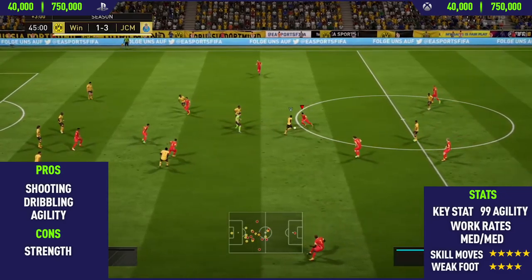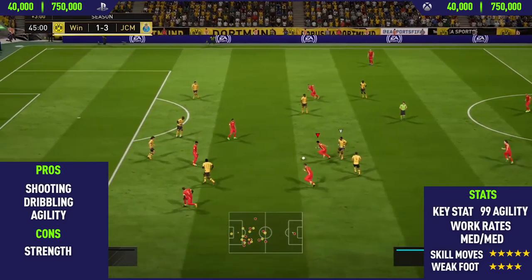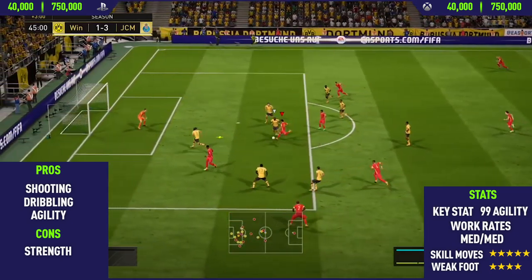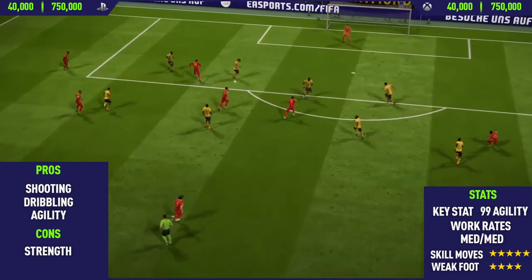There's an example of him using his strength — he's not the strongest of players, but in those not-fully-committed shoulder-to-shoulder battles, he can sometimes win them. And then we finish it off very nicely with a rainbow flick. So that's been the highlights. Now let's get into the overview.